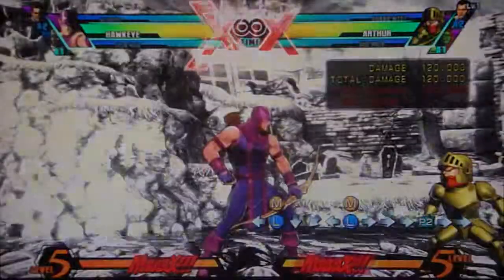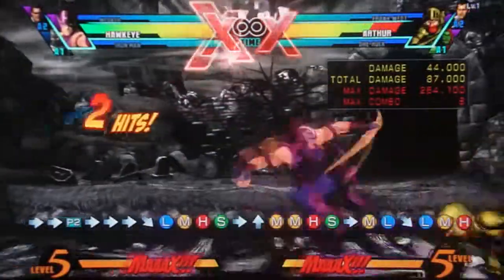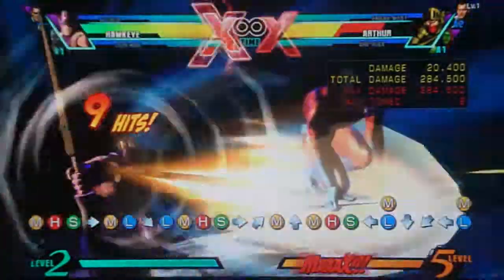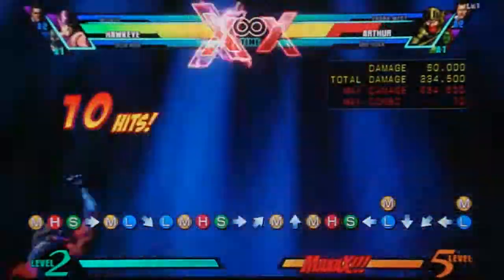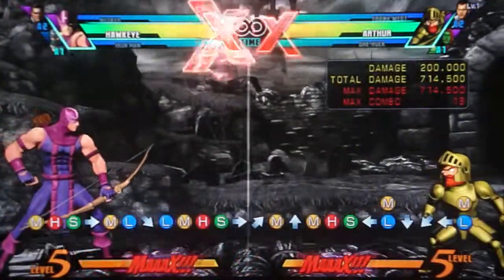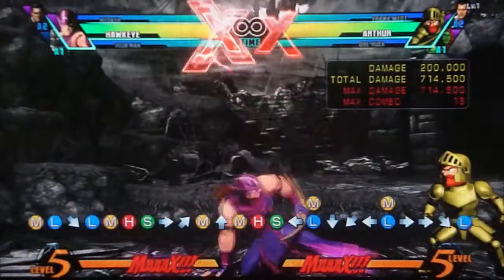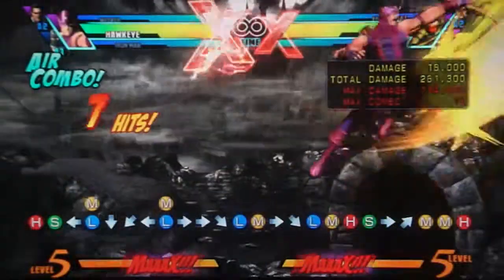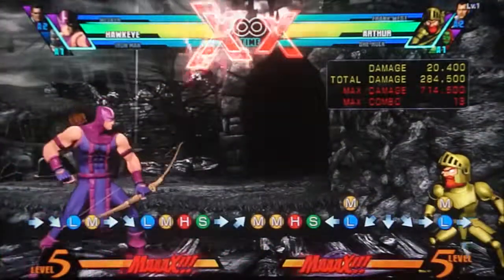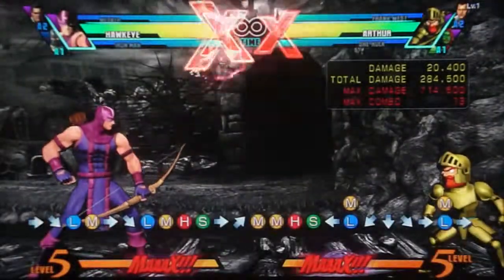I should have mentioned: his level 3 is an OTG, so you can hit it on a knocked-down opponent. Gimlet, on the other hand, is NOT an OTG — that is the only place it will not hit. It will hit everywhere else on screen, but if somebody is knocked down on the ground, it goes through them and still doesn't connect. Anywhere else on screen, as long as they are not knocked down, Gimlet will hit them.